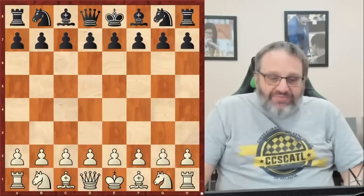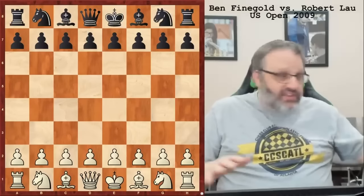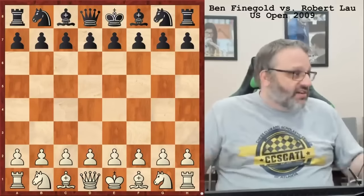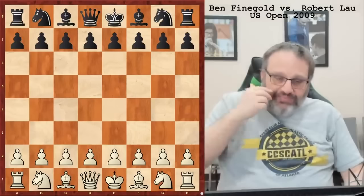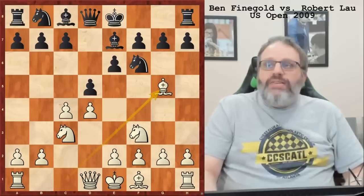Let's look at a game I played a long time ago. This game was played in 2009 at the US Open in Indianapolis. One thing I've learned from chess: don't go to Indianapolis. I was rated 2500-something and my opponent was about 2200. This game was played 11 years ago — I'm white in a Queen's Gambit. I don't know why I played Knight F3; that's not something I usually do, but we get this position, which I get a lot.